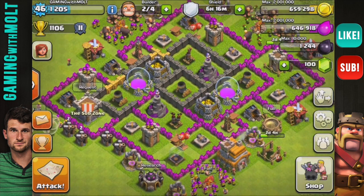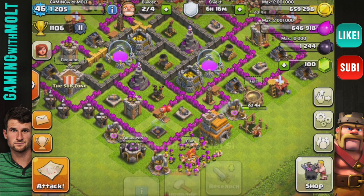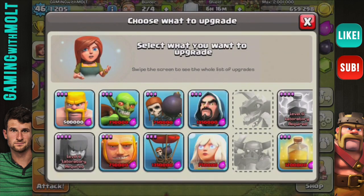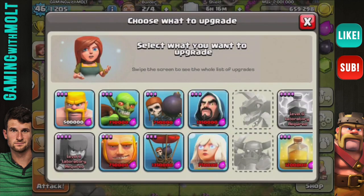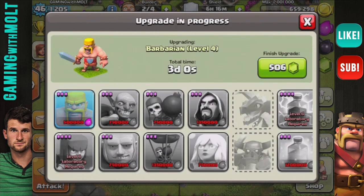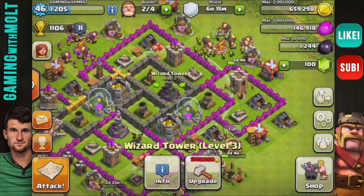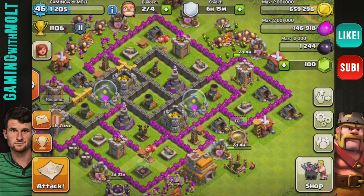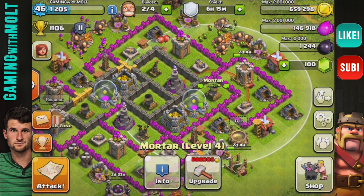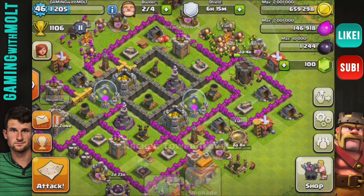We've done some stuff since the last episode — we've upgraded a couple of walls and researched our archers, which are no longer researchable. We have a full army camp and we're going to research these barbarians right here, which will take three days. Right now we're saving our gold up for wizard towers — I want to get at least one up to level four.